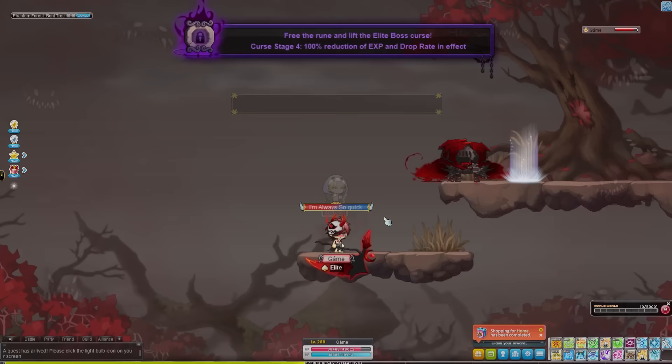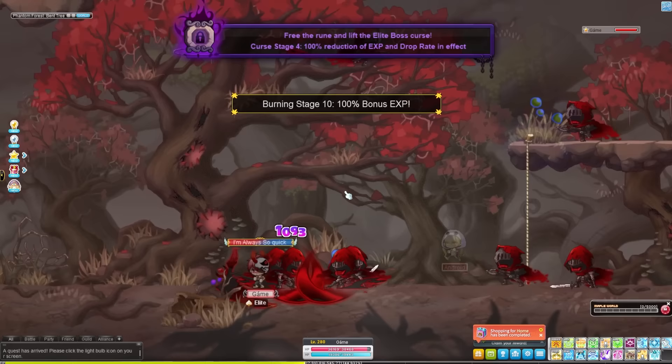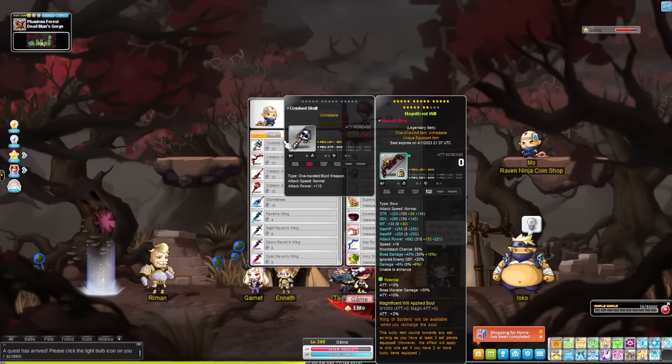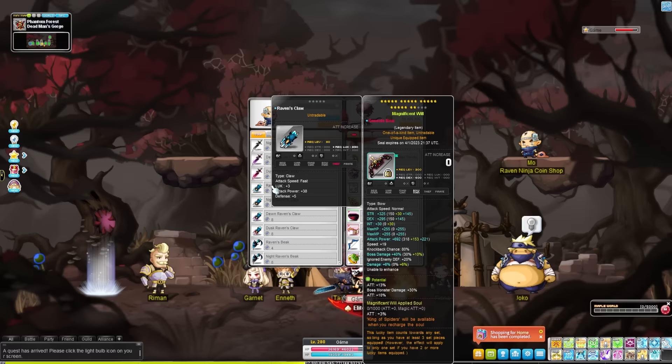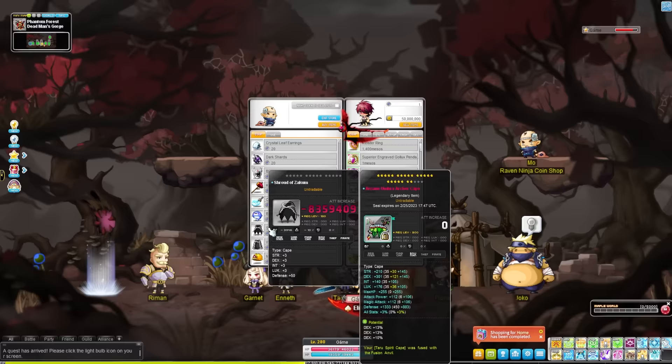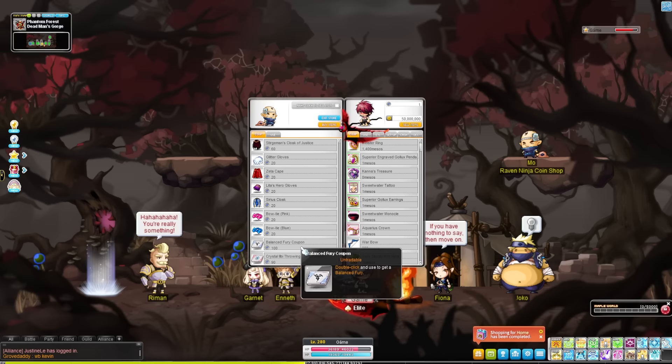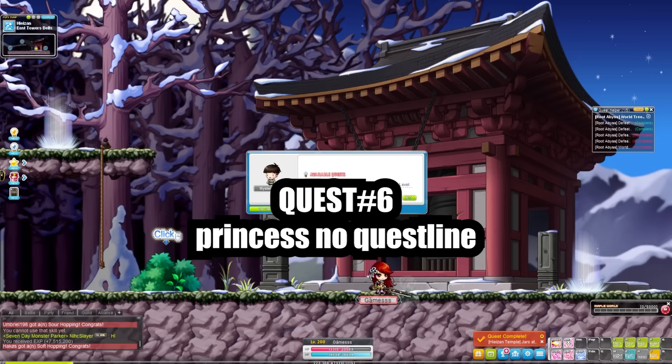Moving on, we have Phantom Forest. This is a quest line I would really only recommend if you are a thief class that uses throwing stars, or if you're an OG player who likes cool old unique items. You have to do dailies to unlock coins, which is a bit annoying, but only for a certain amount of time. The shop offers a lot of cool items if you're into anvils. This is where people get Balanced Furies and Crystal Libbies. You can also get 2x EXP and 2x drop coupons, but I wouldn't waste your coins on those.